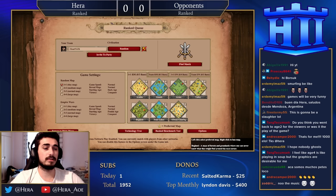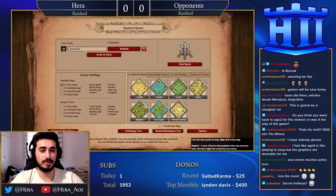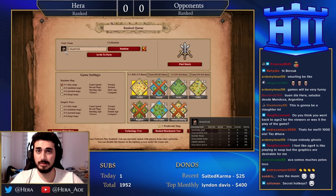We're starting a fresh account with nothing banned. What I recommend first is to ban the three maps you don't want to play. I recommend sticking to Arabia as your main map because it's the easiest to improve on and the most popular. I'm going to favorite that one and ban maps I don't care to play — for example, Islands, Afric Clearing because it starts with no town center, and Bog Land.